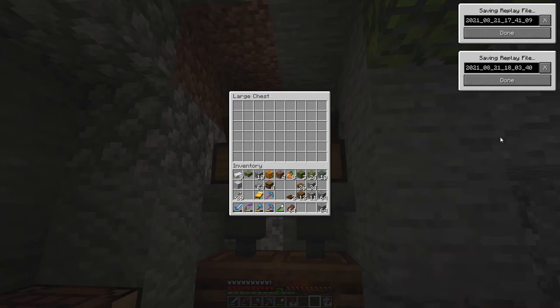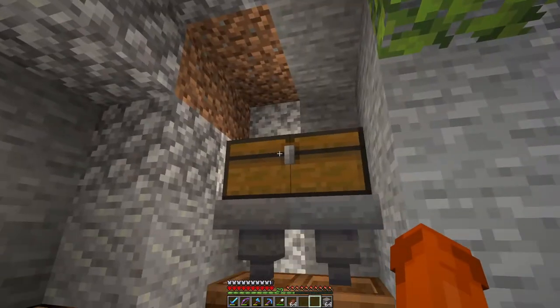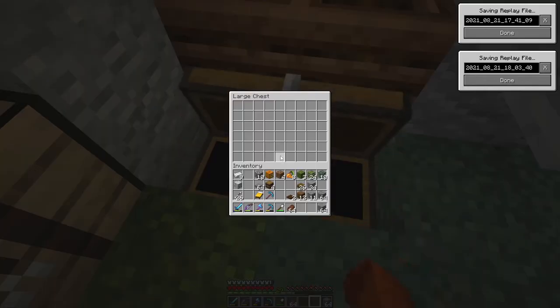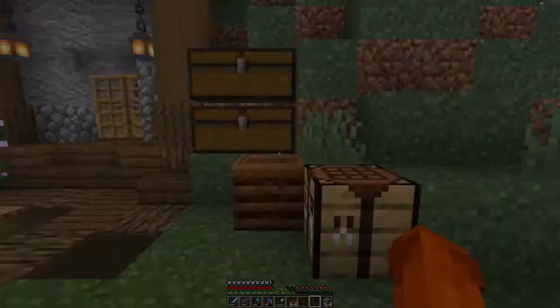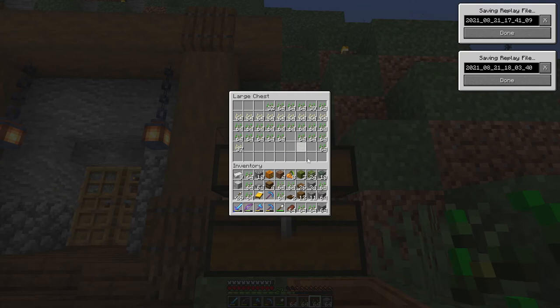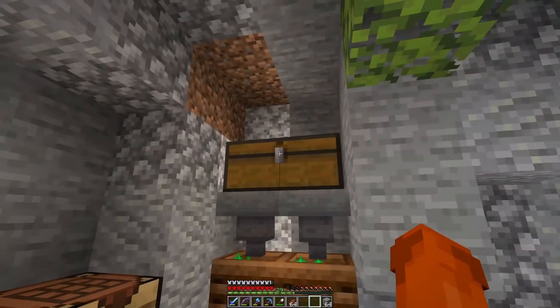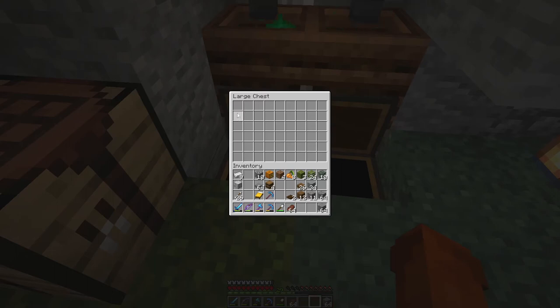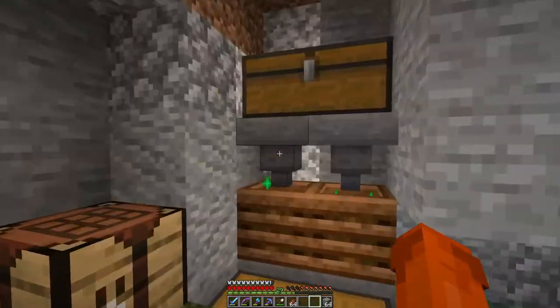The basic idea is: if we put something like seeds, or stuff we have an abundance of, in there, it goes into the composter and comes out as bone meal. One azalea bush wasn't enough, but if we take all of the seeds that we have gathered — those are many, many seeds — and put a bulk of them in here, this will just keep going. Sooner or later... the first bone meal! Ta-da! Now let's prettify this thing.